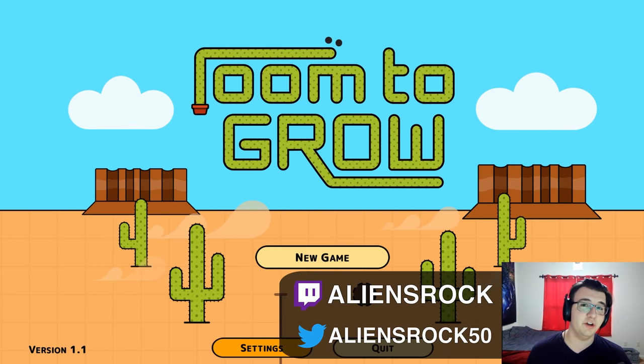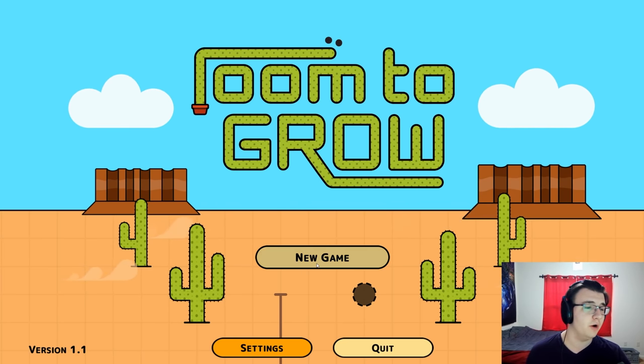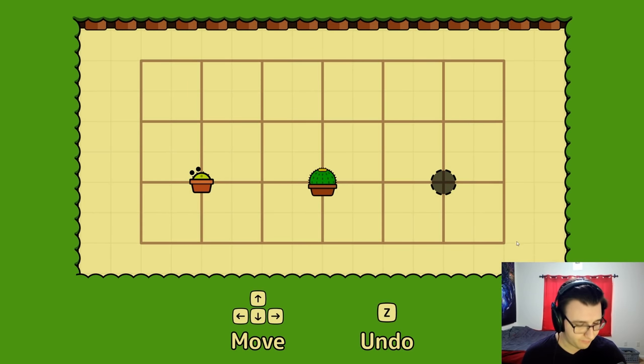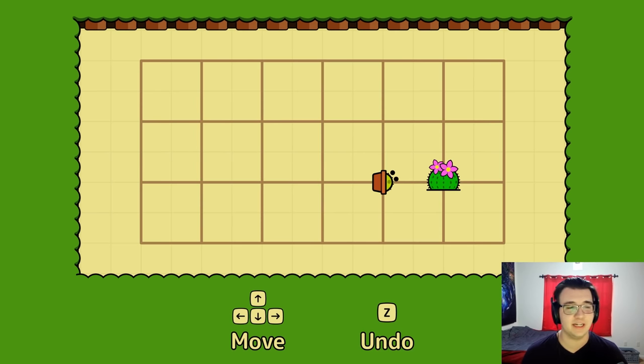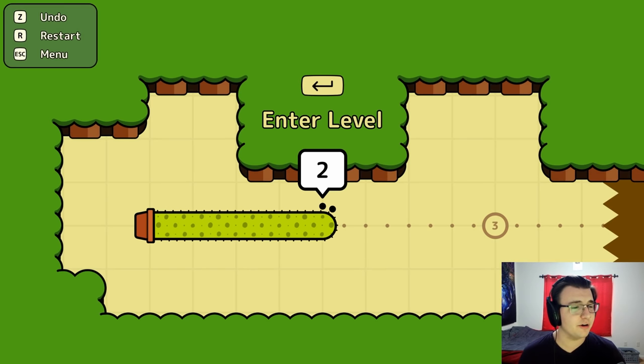Hey guys, Tyler here coming at you with a little YouTube exclusive content. A new puzzle game came out a week and a half ago, it's called Room to Grow, and it's a very cute but challenging puzzle game about a long cactus. A cactus grows from a pot and we have to push the small cactus into its goal. It looks simple, but it's an interesting mechanic because our character that we control...